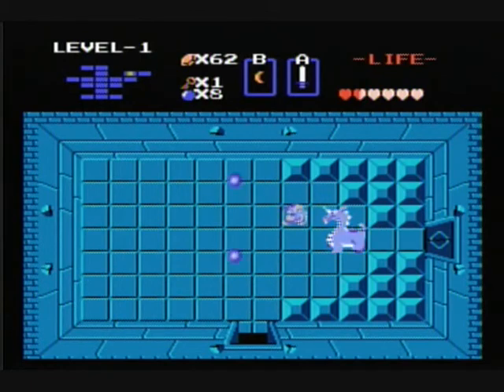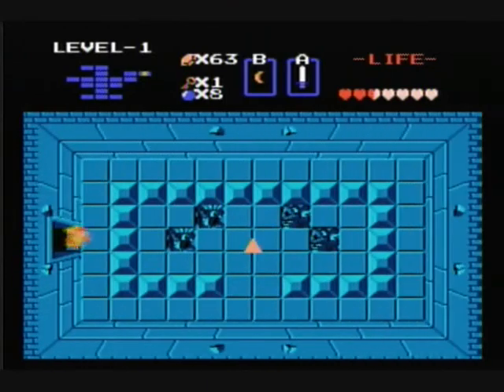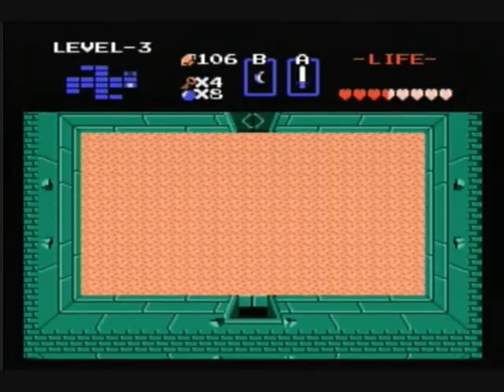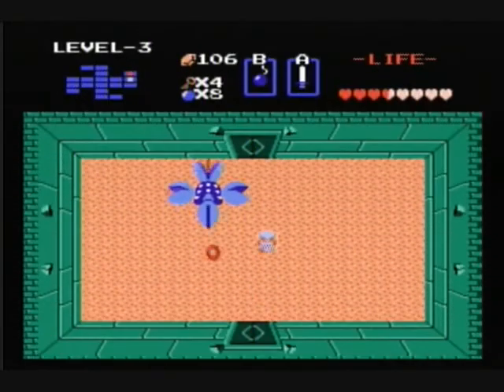Lastly, at the end of each dungeon is a boss, which you have to defeat in order to get one of the eight pieces of the Triforce. Each boss is very unique, and sometimes you have to use different weapons to defeat them, such as this one. Its name is Manhandle, and bombs are easier to defeat it.